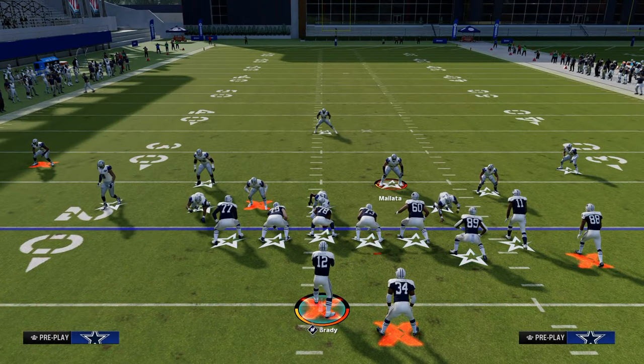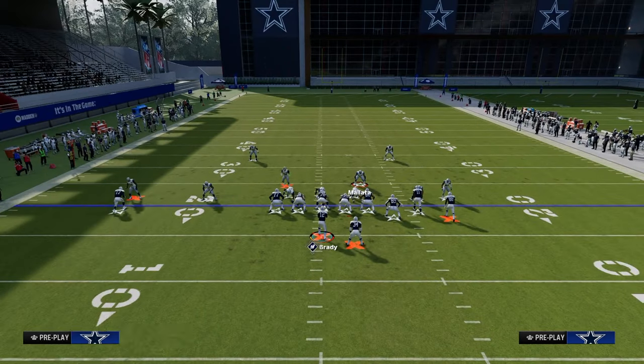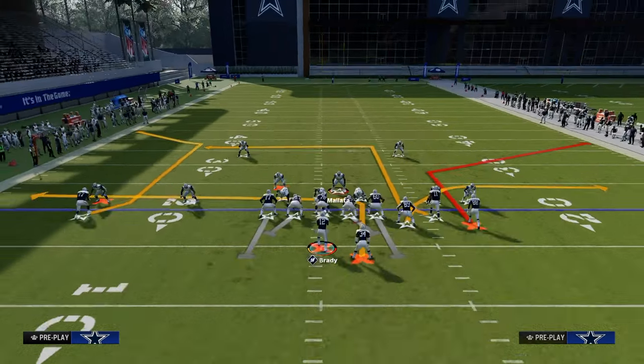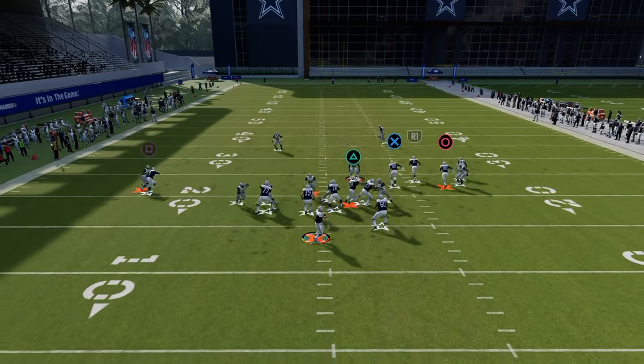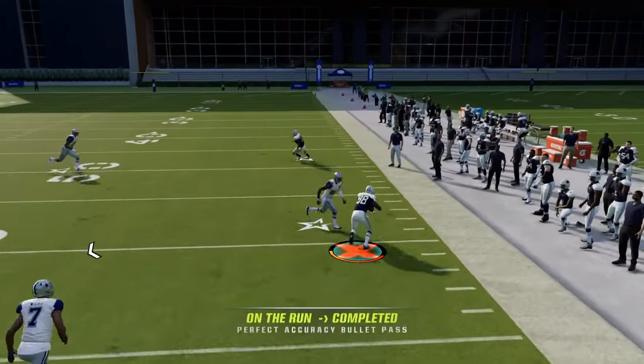Let's talk about another blitz concept we see a lot from Dollar — the pinch D-line look. If they pinch the D-line and go with this blitz version, we're going to slide right. Now this one can come in off that slot corner, but what we can do is roll away from the pressure.